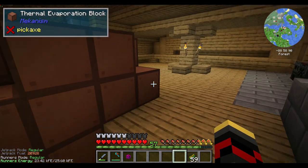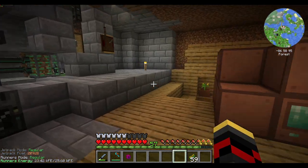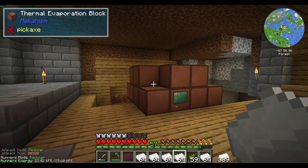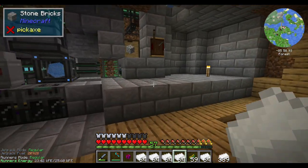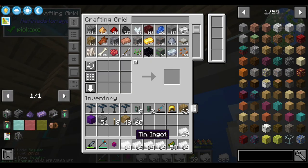One cool thing about the thermal evaporation plant is that you can basically put this thing anywhere. Right now I'm trying to figure out how to get power over here, and honestly I kind of want to try out flux networks, just for the heck of it.